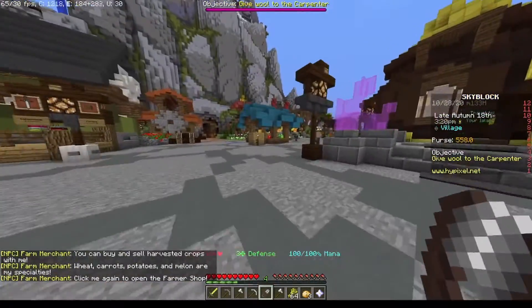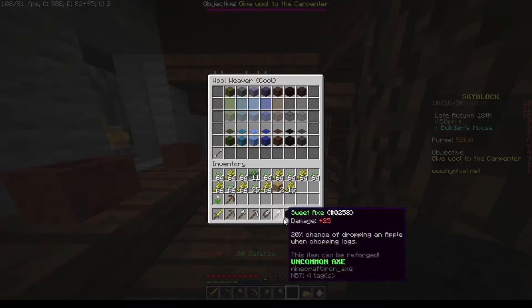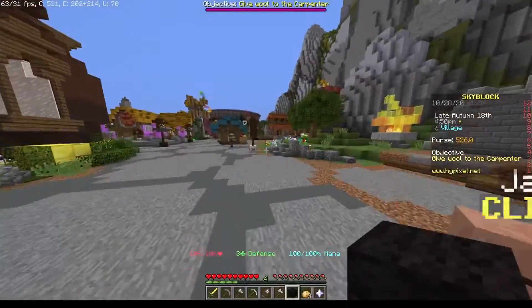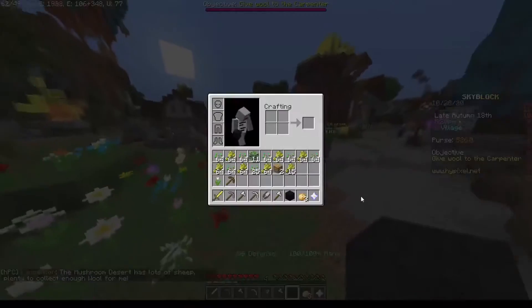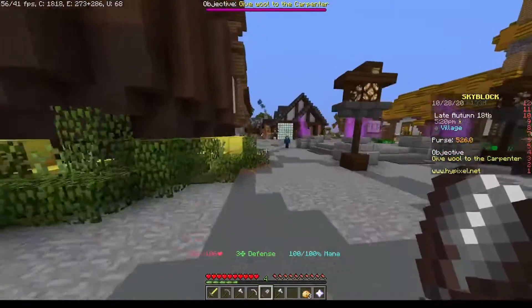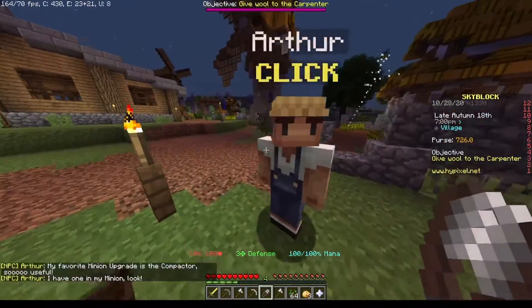I'm just gonna pay for the wool. Wait — 32 coins for one piece? I actually don't know how much wool I'm supposed to bring that guy, so I'll try giving him one piece. The mushroom desert wool is cheap! Oh, of course — so now I have to harvest wheat for an hour. I've been harvesting wheat for a while now.